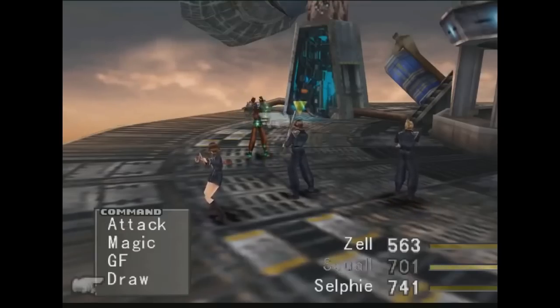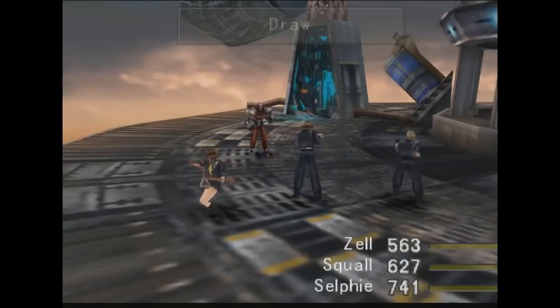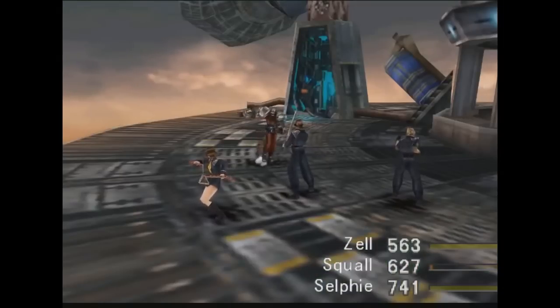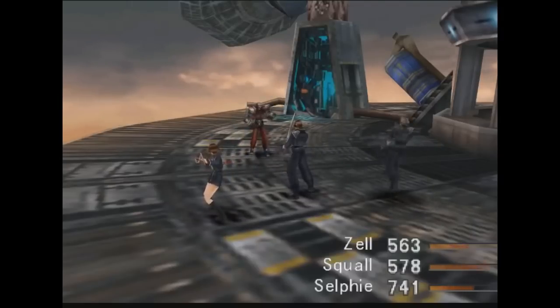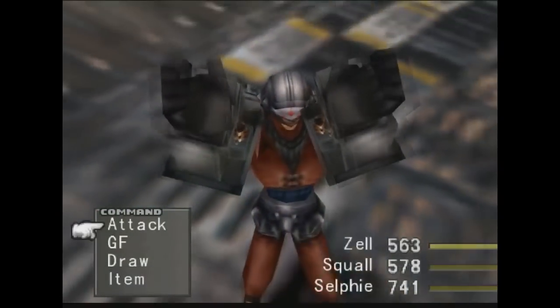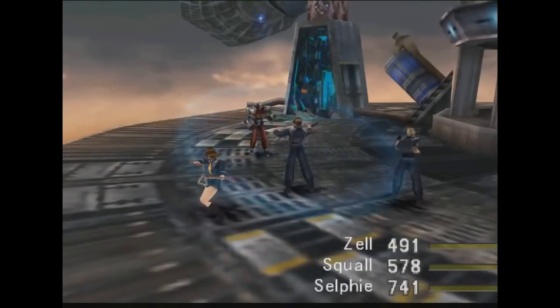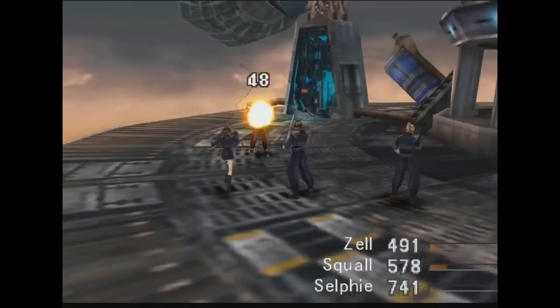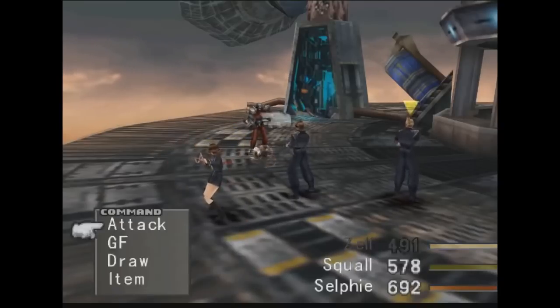Combat in this one is a little bit more complicated. You're going to be using the draw command in combat to extract spells from wild animals, and with this, you can actually use these spells against enemies or equip them. For example, if you draw a fire spell out of somebody and then equip it into Squall's gunblade, he'll now have elemental fire damage with every attack, but on the other side of the coin, you can equip it into his jacket and you'll now be immune or even absorb fire attacks. This combat system frustrates some, because you can only cast spells that you've pulled out of enemies, and it ends up making you harvest spells whenever you run into good ones.